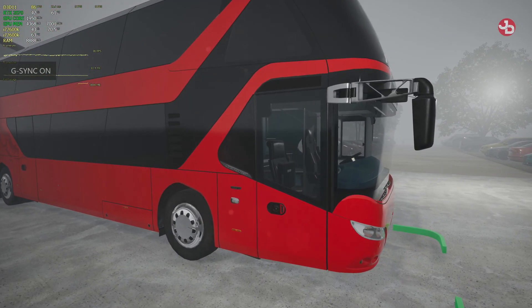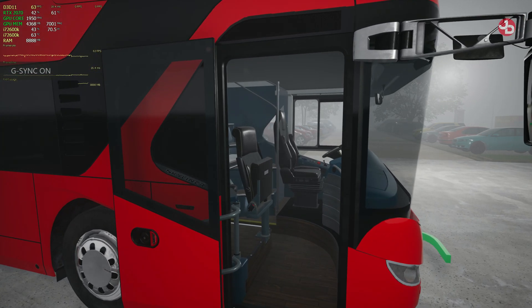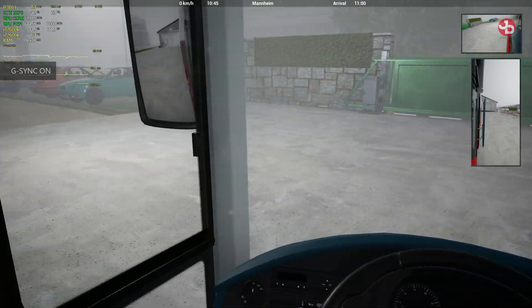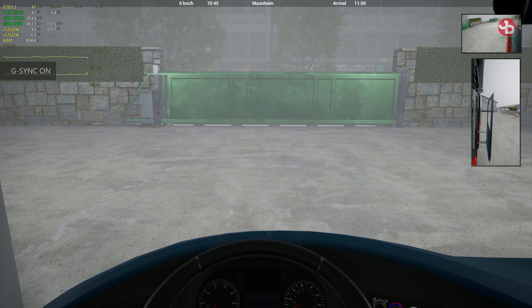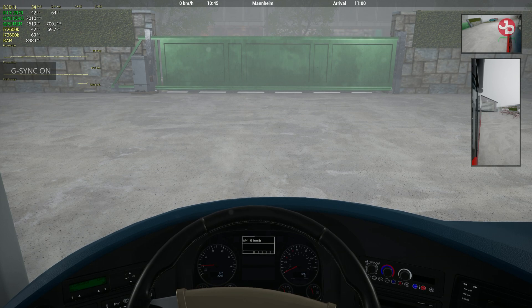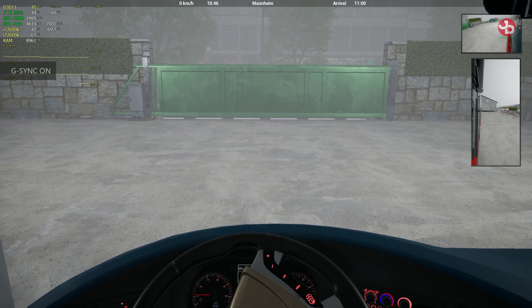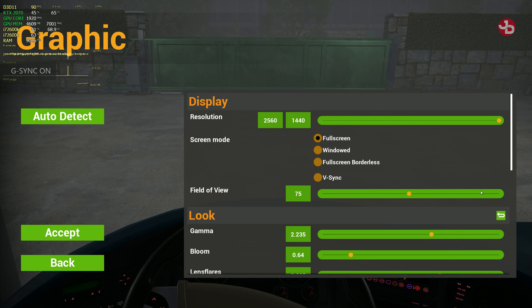I wasn't expecting it to run this well — unbelievable! RTX 2070 at 8GB, overclocked hitting around 1950MHz on the GPU core. I'm also using the ED Tracker Pro Wireless. From the cockpit view I did drop down to about 45-50 FPS, but that's still amazing. I used to hover around 30 FPS — let me show you my settings. Thank you for your patience and I hope you enjoy this tutorial.